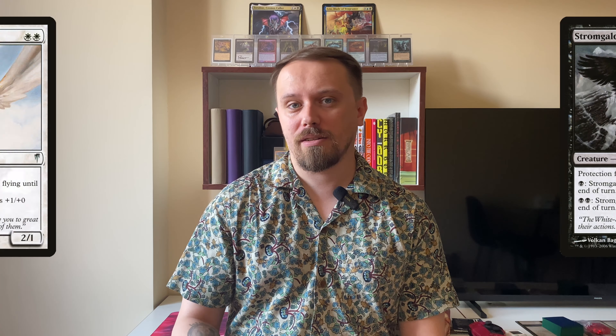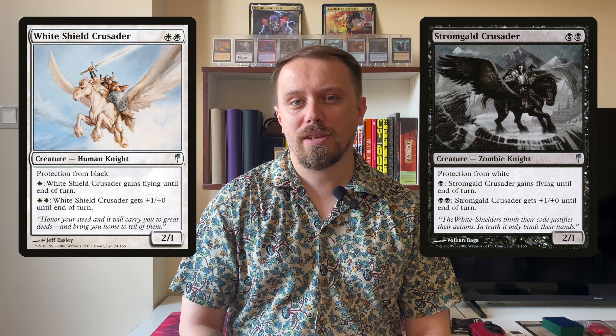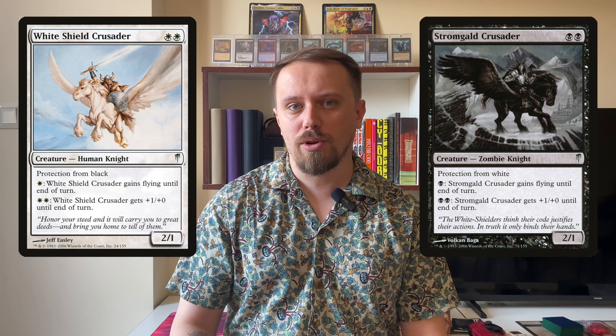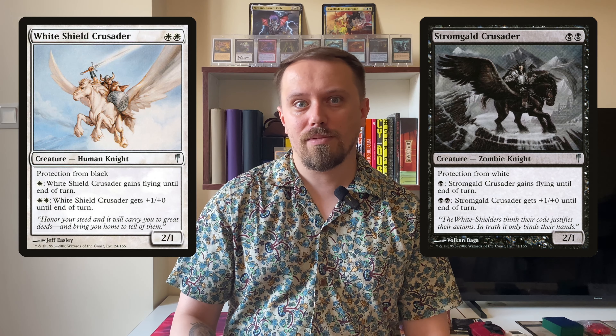Next new knights were printed in Coldsnap. Coldsnap is an interesting set — it's printed after 10 years from Ice Age, but it's actually part of the Ice Age block; Ice Age, Alliances, and Coldsnap are parts of the entire block. Here we have two crusaders, white and black, that look like the old orders but different. They don't get First Strike for black or white mana — they get Flying. And it's better, because you can give your knight Flying and go to attack without blocks. So it can be a good second drop, and in the late game it's like having a Shivan Dragon for two mana.